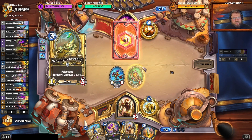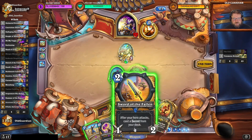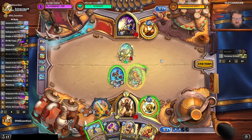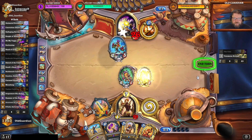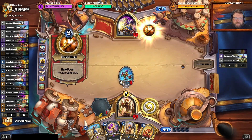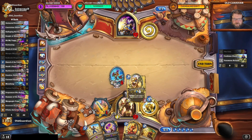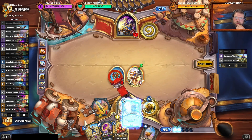Can two mana make a comeback? Two is looking really bad. Galloping Savior — not the greatest. If they want to Hysteria, they might not even dare, because it could be an Oh My Yogg. So now they know it wasn't an Oh My Yogg. They still have the coin to throw into the real Oh My Yogg when it comes. Hand of A'dal on this is just an invitation to use Hysteria, but they will have to spend their coin too, right? I think it's okay.